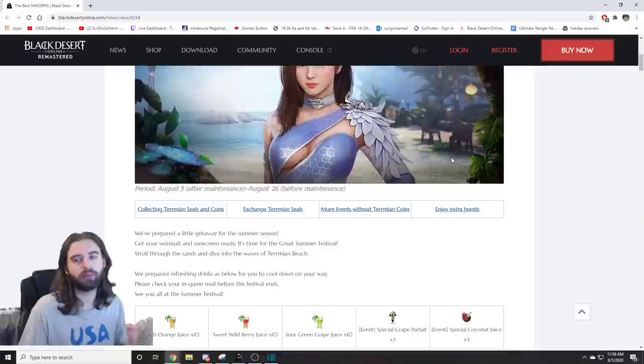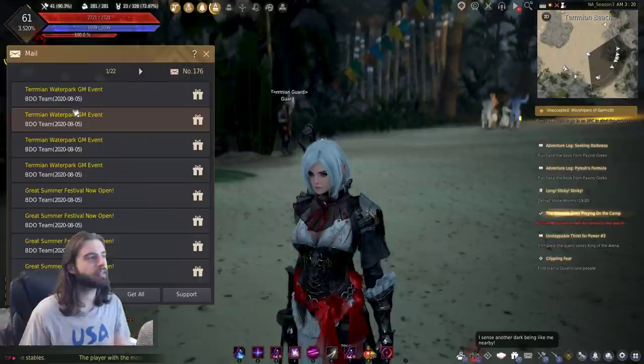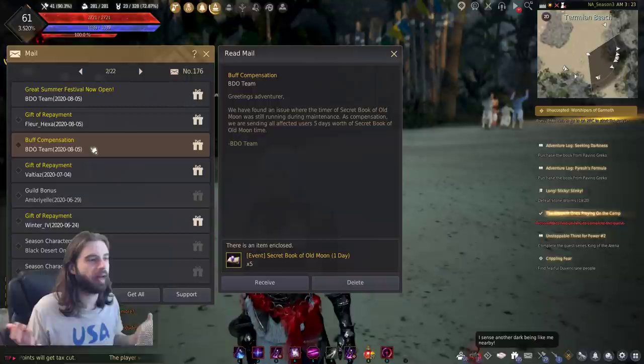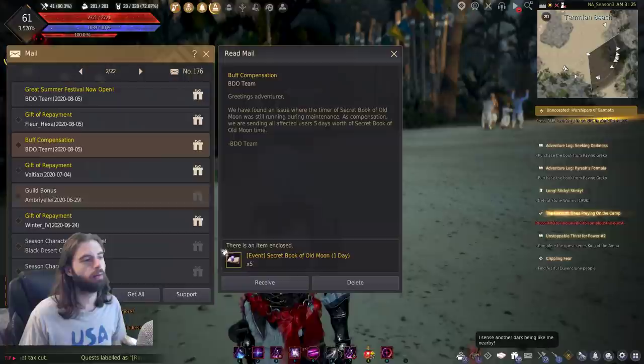Let's take these patch notes from the top and break this down simply for you. First, if you go to your in-game mailbox in the bottom right corner of your screen — you see this little mail icon down in the bottom right — click on that, and you're going to see a ton of free items in your mailbox right now. Notably, there are EXP boosters and some lanterns, but the biggest one is on the second page, so make sure to scroll down. It is a buff compensation — apparently there was a bug during maintenance, and every single person in the game is getting five days of the Secret Book of Old Moon. You just have to click and claim it. Do not miss out on this — it's literally like $15 worth of free stuff.